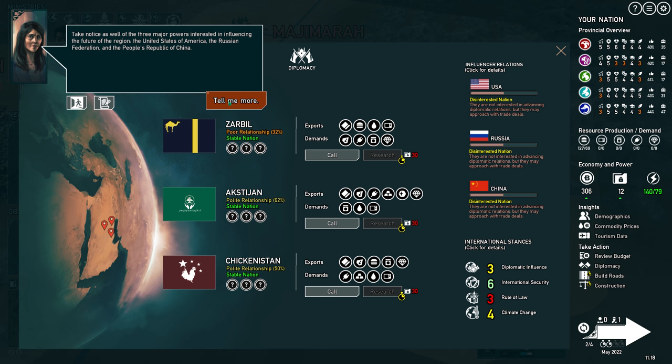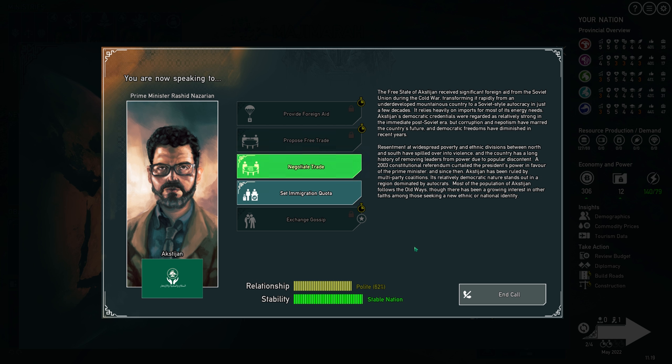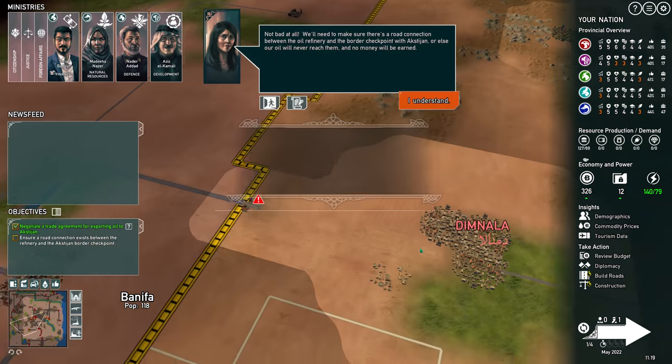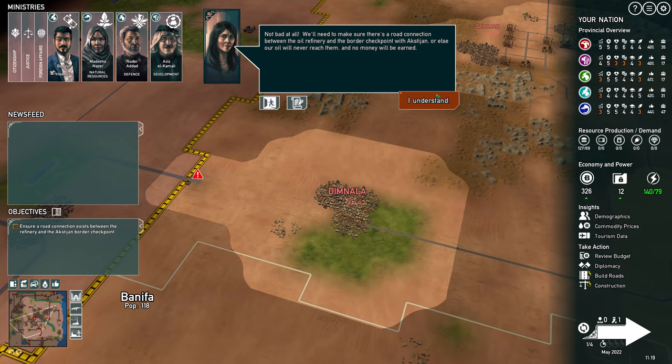Take notice of the three major powers interested in influencing the future of the region: the United States of America, the Russian Federation, and the People's Republic of China. If any one of these powers sees us as a threat to their interests, we may find ourselves in a war we cannot possibly win. On the other hand, let's see if any of our neighbors happen to have an interest in Basenji. We'll need to make sure there's a road connection between the oil refinery and the border checkpoint, or else our oil exports will be blocked.